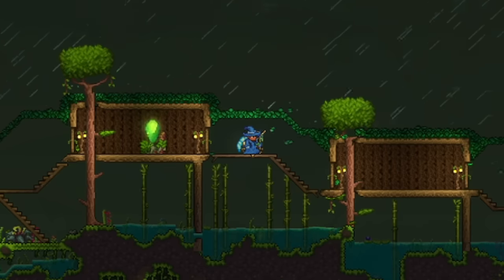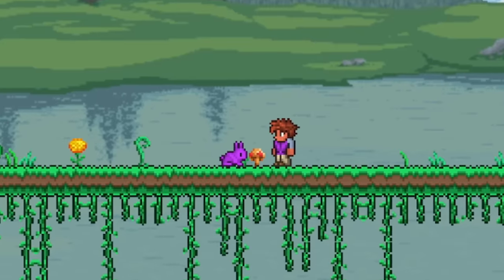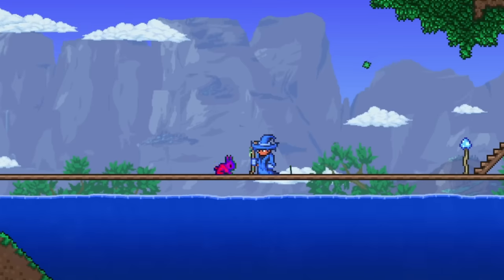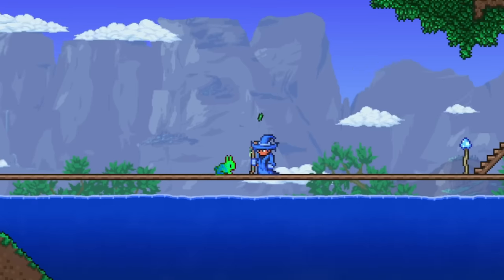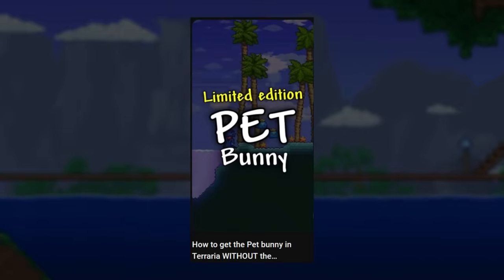And finally, for the last pet in all of Terraria, we have the Pet Bunny. This was a pretty special pet, since it would change colors based on what your player's shirt was. And it was also normally only available through the collector's edition of Terraria, which isn't sold first-hand anymore. But there's still a way to get it, which I covered in the video I have on screen now.